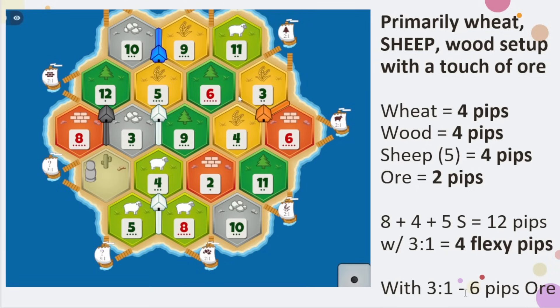When you think about your setup and how you want to use ports, with the 3:1 port — which probably won't take me too long to get — I could actually use all the flexible sheep plus the 2 ore from the 3 to have 6 pips of ore production effectively by using that port strategy. I played this game and dominated army on this board for the very fact that I was able to use all this excess sheep as a pseudo ore-wheat-sheep development card game. But you have to be able to see these setups — look one step further and ask: if I get a port and use it effectively, how does it affect my mid to late game?